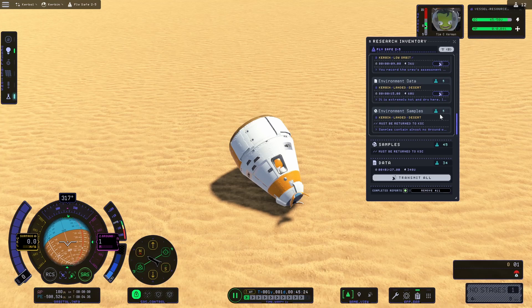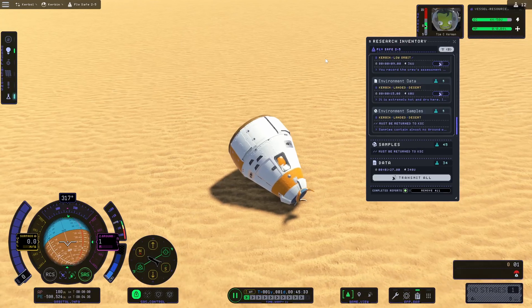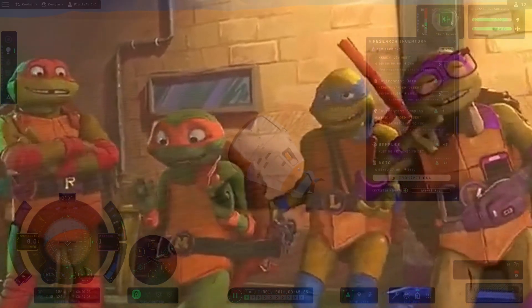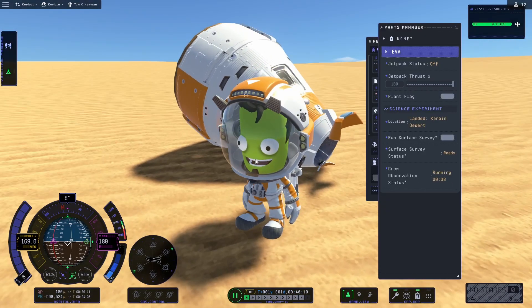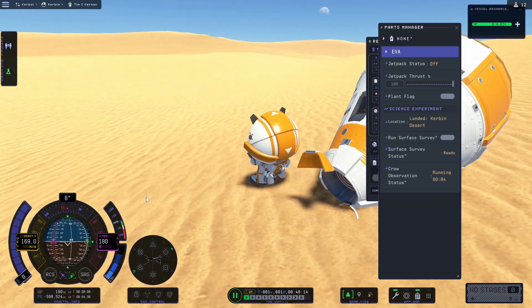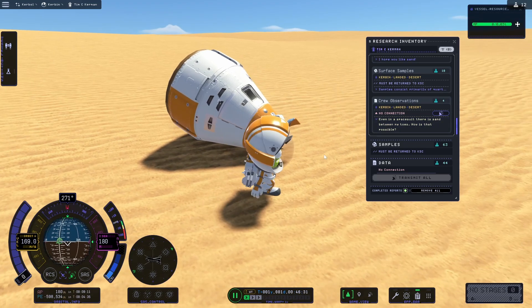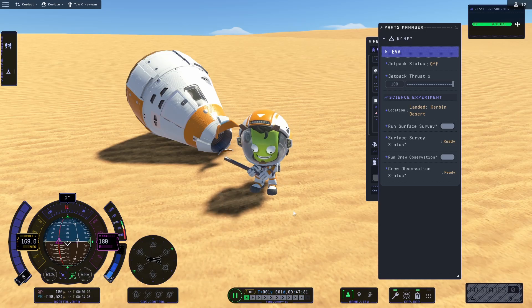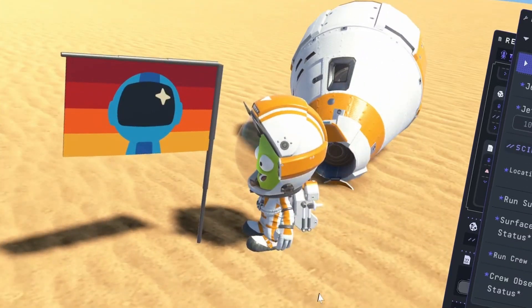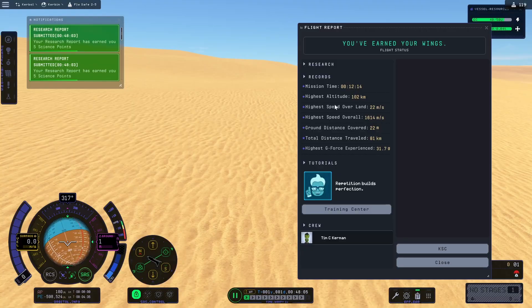The environment survey can run here — perfect, fun science things happening there too. Environment samples: desert — containment, almost no groundwater. The mystery goo does not seem to like it here. We can also run a crew observation: there appears to be large quantities of sand, and the sand appears to be made out of sand. Even in a spacesuit there's sand between my toes — how is that possible? So many questions. Can we do a gravity check for science? We can also plant a flag — and hi-yah! We claimed the desert. Look at all that science data — that's over 100 science for us.